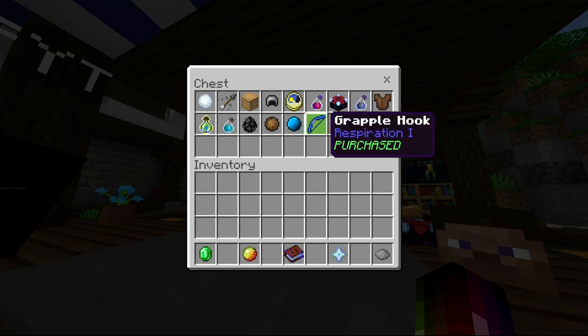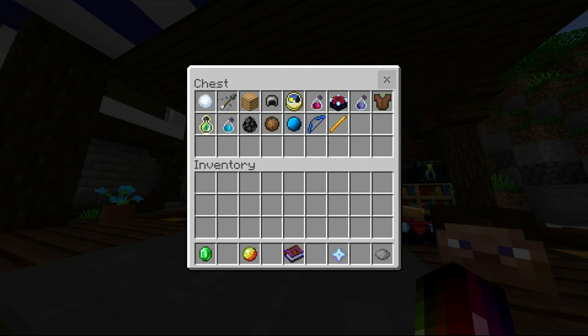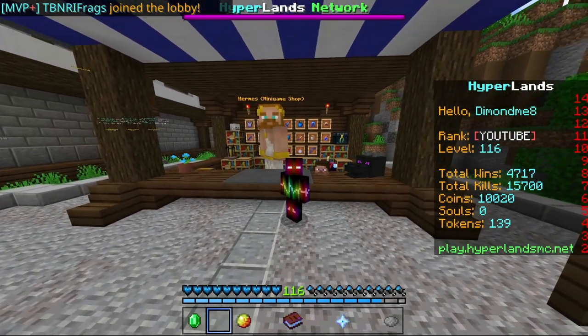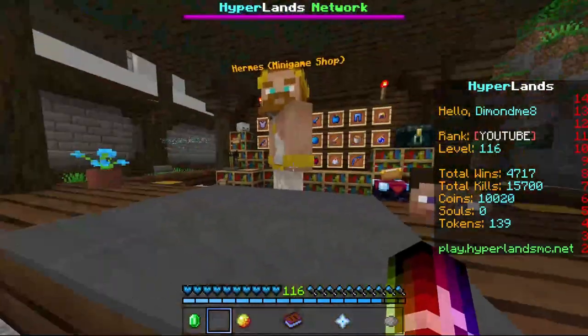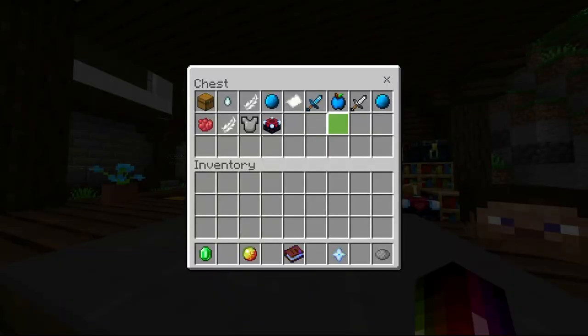Grappling hook — absolute trash, very inconsistent. And MVP kick, which I think you just get for free if you have MVP and above. So that's all the kits done. Why did I do it so quickly? Because it continuously crashed in my last recording, so I'm trying to do it as fast as possible. Sorry for my deep voice right now — I woke up not too long ago.